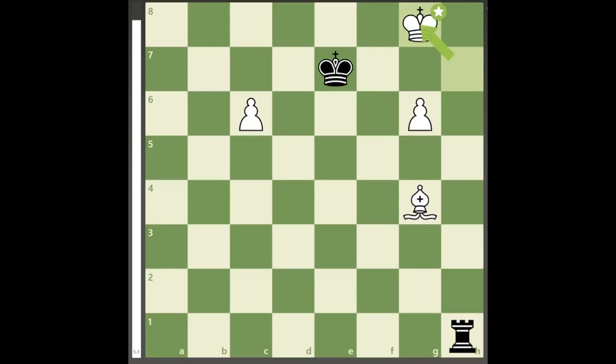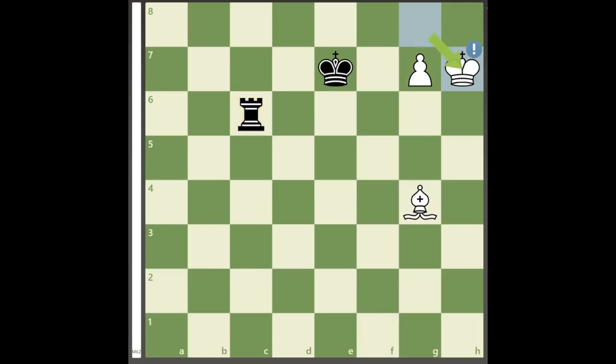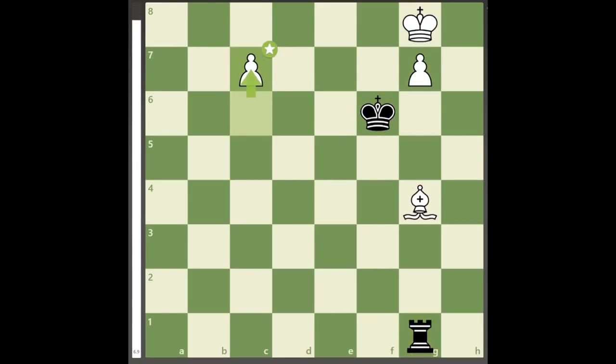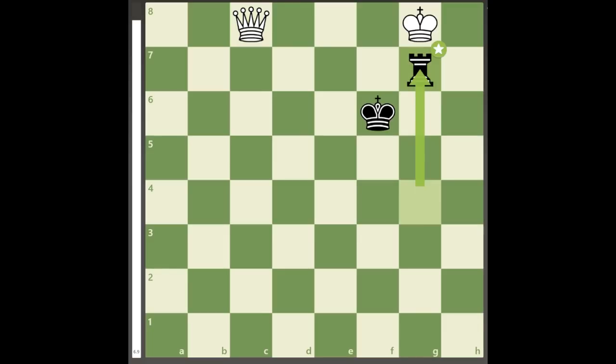However, king to g8 is a different story, because rook to c1 is met by g7, rook takes c6, king to h7, and g8 queen is unstoppable. What about the feared king to f6? The answer is g7 too, when black's rook is not able to stop both pawns from promoting.